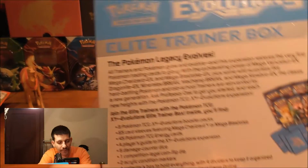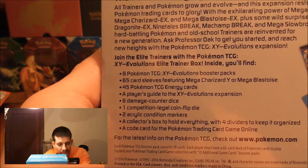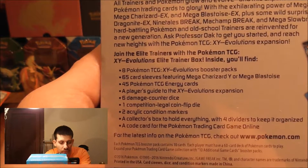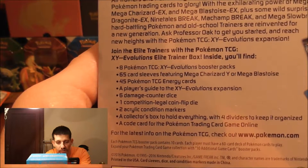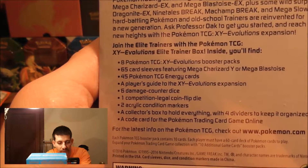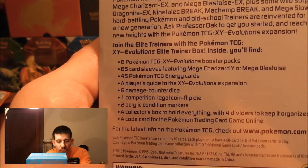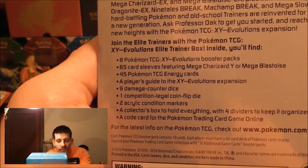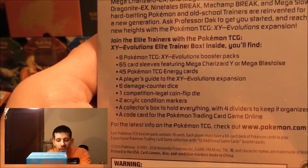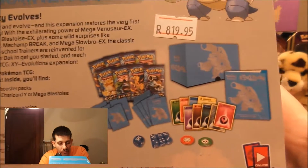Here's a look at the back. It says here: 8 Pokémon TCG Evolution Booster Packs, 65 card sleeves featuring Mega Charizard or Mega Blastoise — which is Mega Blastoise in this one — 45 Pokémon TCG Energy Cards, a Player's Guide to the XY Evolutions Expansion, 6 damage counter dice, 1 competition legal coin flip die, 2 acrylic condition markers, a collection box to hold everything with 4 dividers to keep it organized, and a code card for the Pokémon Trading Card Game Online. Here's just a look at what's included.